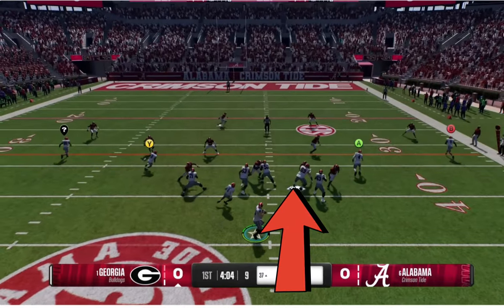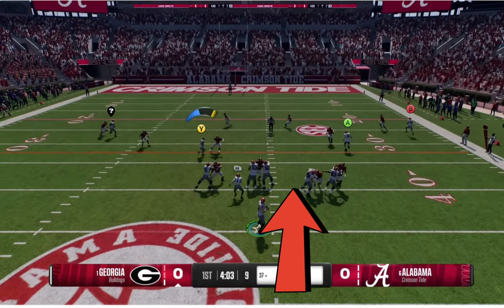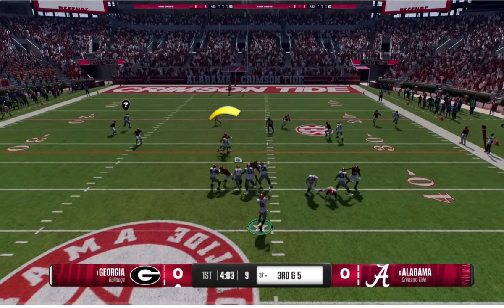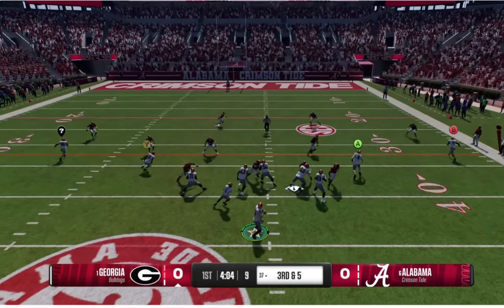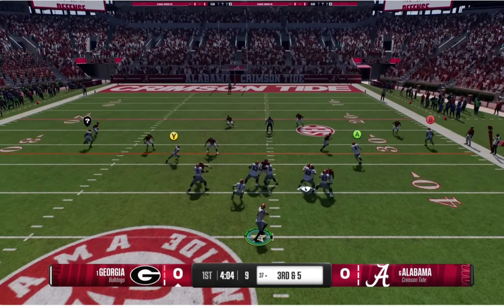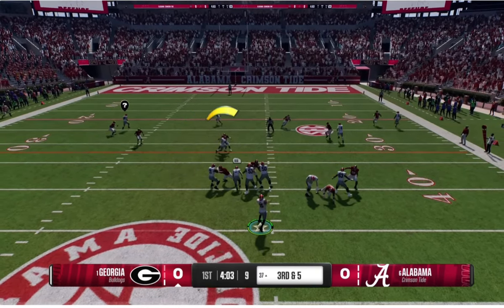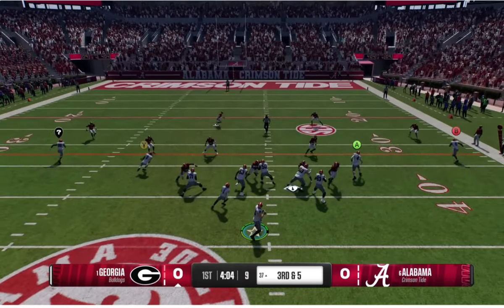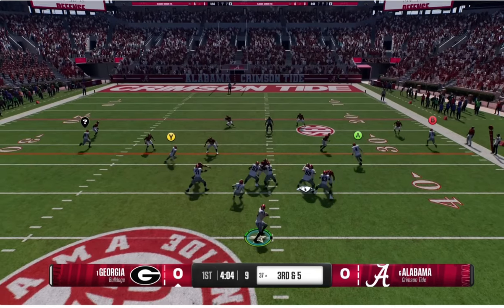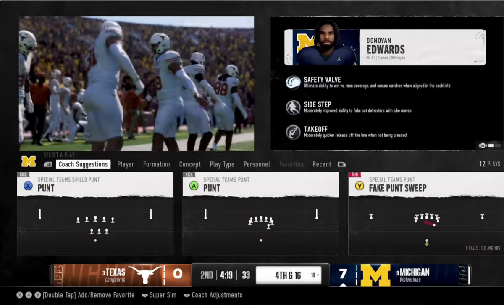I also want to slow down this frame — you can see the guard, with whatever ability he has active, completely ragdolls the defensive tackle he's blocking. Whatever that ability is, it's going to be pretty overpowered if you can get it on your offensive lineman in MUT. It might be similar to the vanguard meta right now where guys are just getting completely run over.